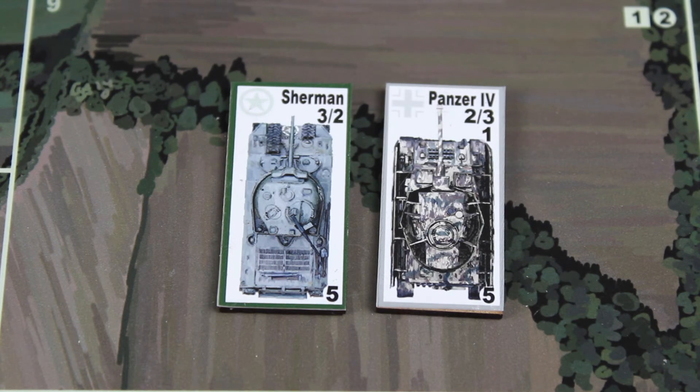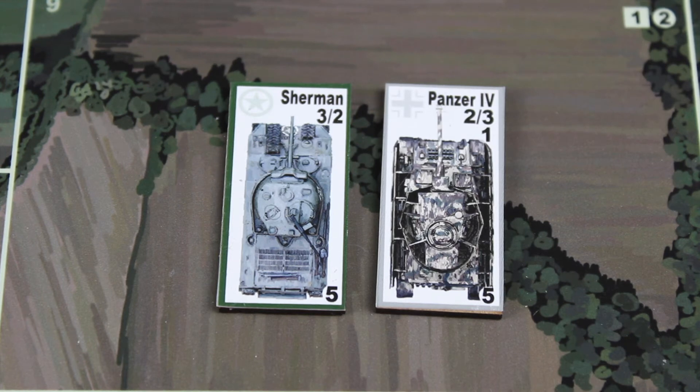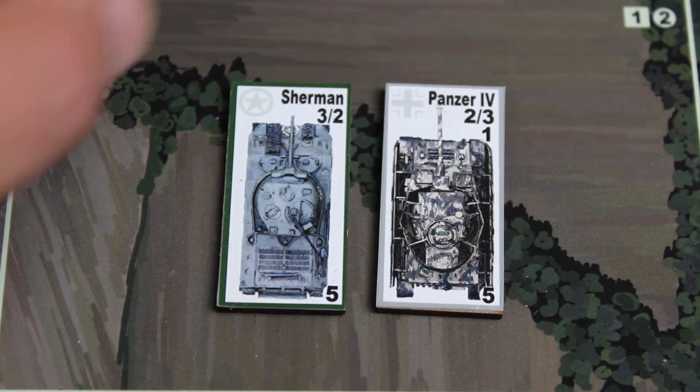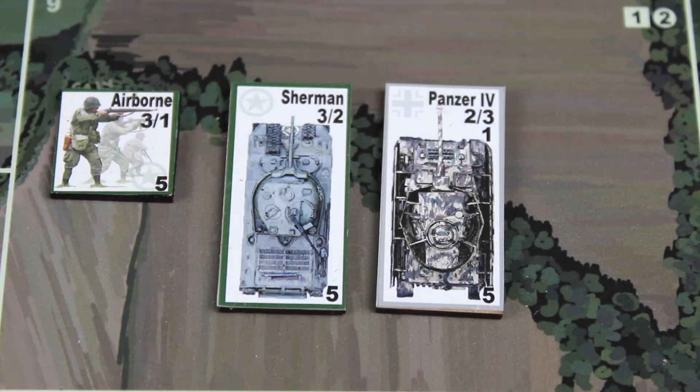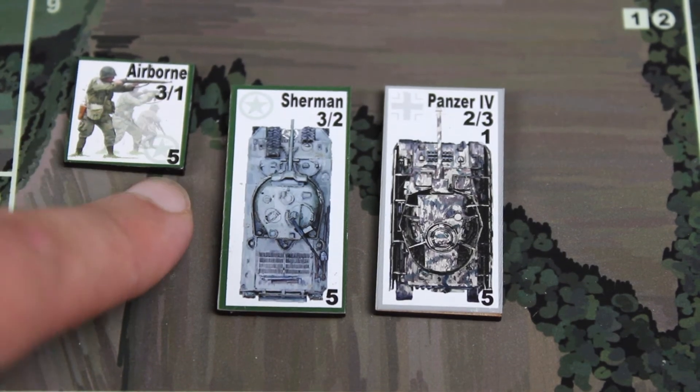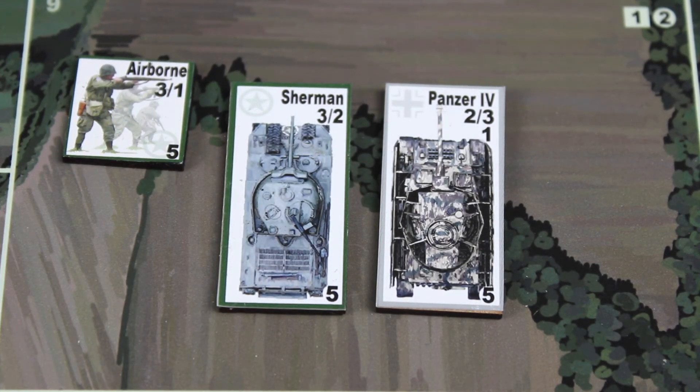I'll explain in a separate video how combat works and how those numbers apply. As you can see, it's not a huge complexity — I've tried hard to keep the design as clean as possible so counters don't have a huge number of values. They all follow the same format, which is slightly different between infantry and armor but largely consistent: numbers for combat, and a number at the bottom also for combat.